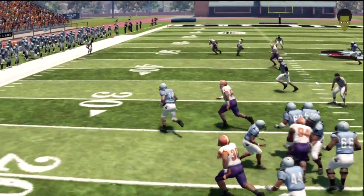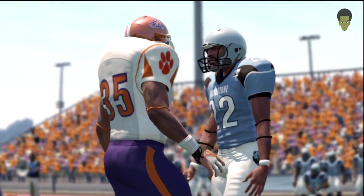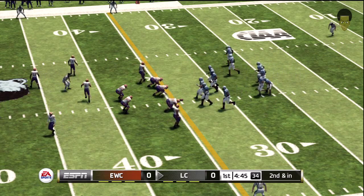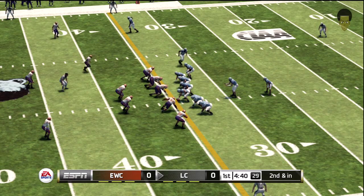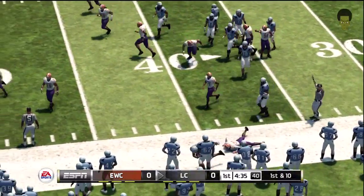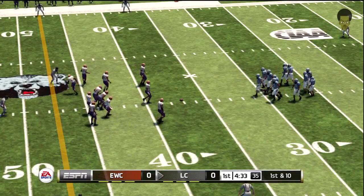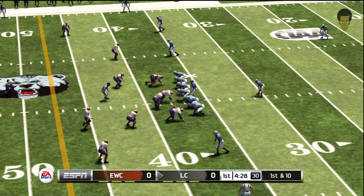That'll make it second and inches. It's second down and they're only about a foot away from picking up the first down. Here's the option — he laterals, he's knocked down at about the 37. Some guys are dangerous no matter where they are on the field, whether they have speed, elusiveness, great vision — whatever the case may be, you have to find ways to get the ball in their hands.